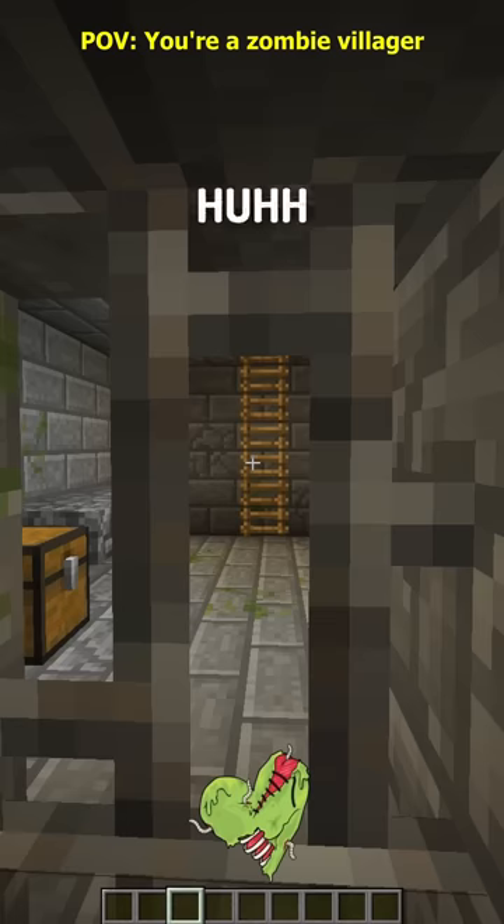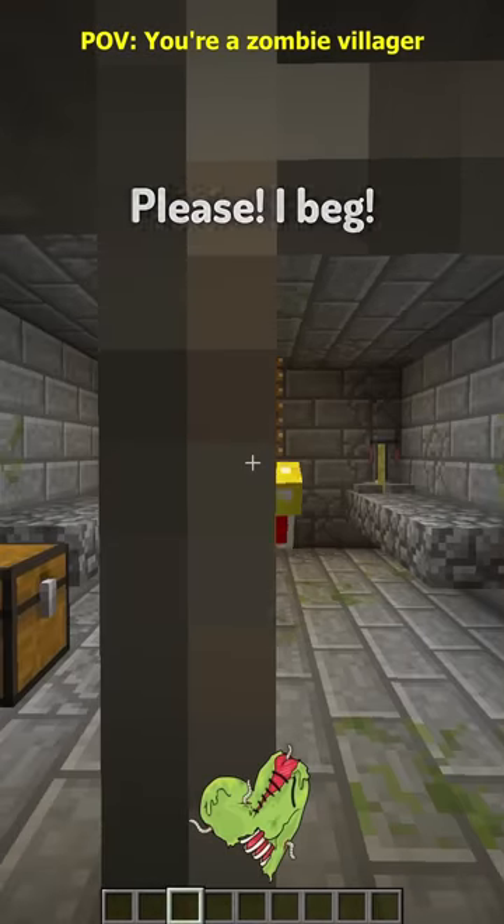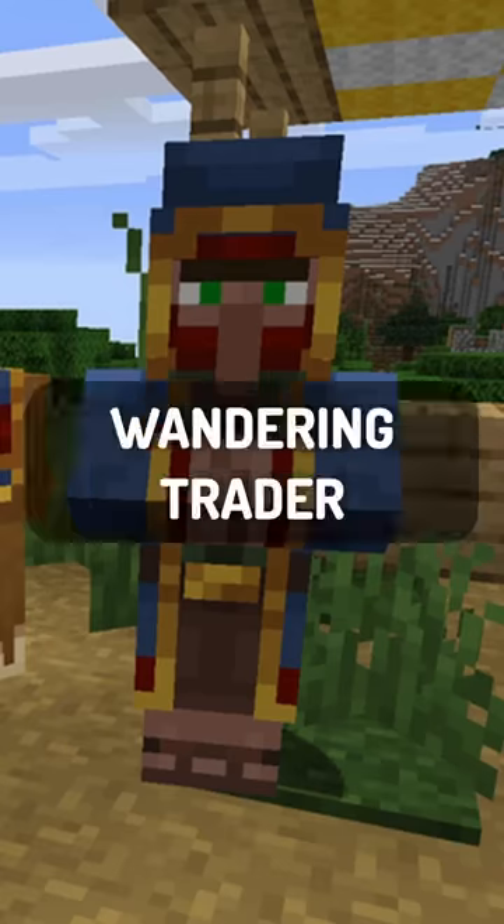Come out, come out — what do you want, bro? I'm never gonna escape this prison. Oh — a player! Please save me, please please I beg! Thank you for saving me — I'll trade you everything for one emerald.